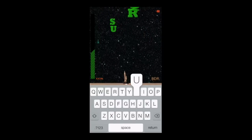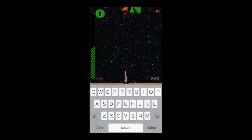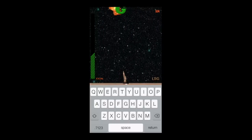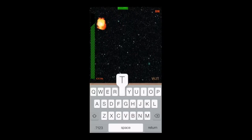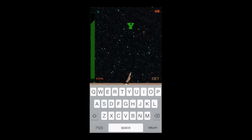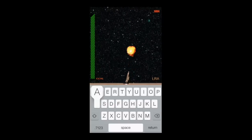Now jumping into the frenzy game mode — this is the endless gameplay. You can see the green bar filling up for coins. You can earn a lot of coins in the frenzy or endless game mode. Top right you've got your score. Bottom right, just above the type pad, you can see your last three letters typed. They keep coming and start to get faster and faster. That is frenzy game mode.